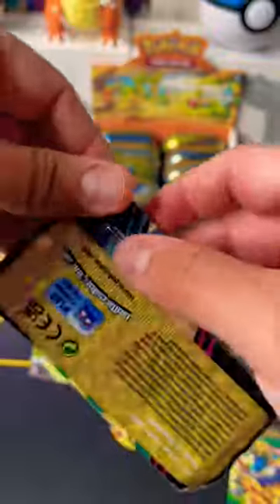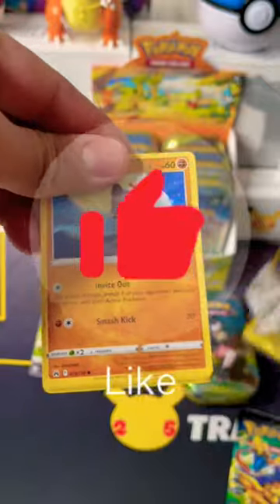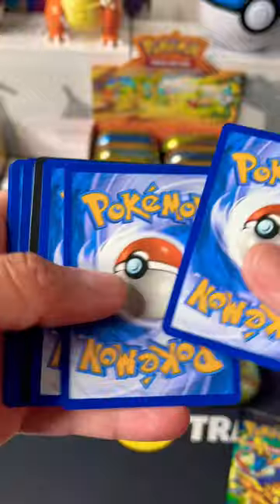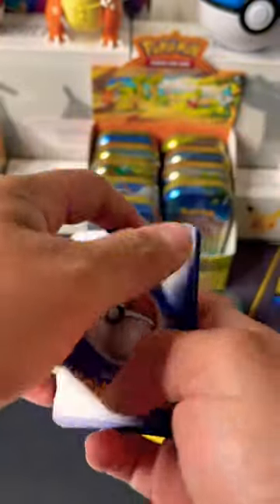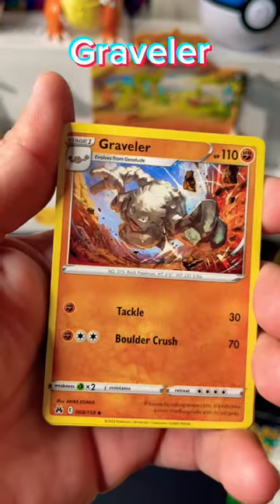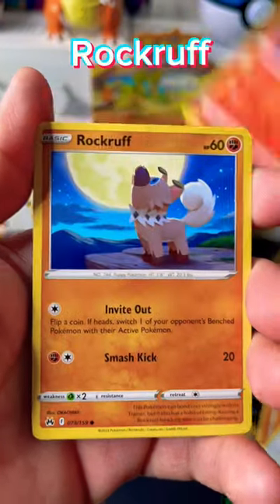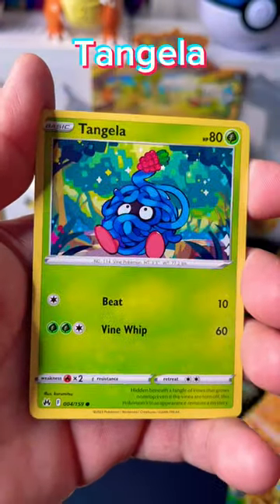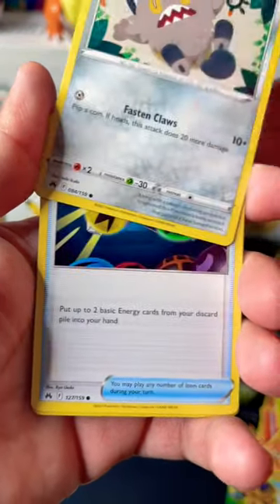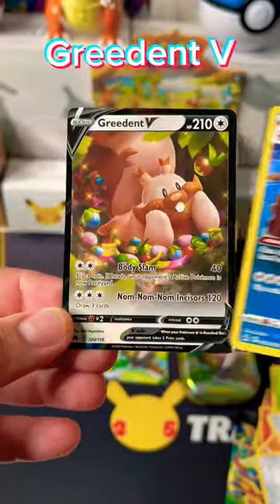Let's open the first pack and see what we pull. Let's get lucky! Code card. V-Star Graveler, Pokemon Catcher, Solzoral, Rockruff, Tangela, Baltoy, Galarian Meowth, Energy Retrieval, Abomasnow... Ultra Rare! And a Greedent!